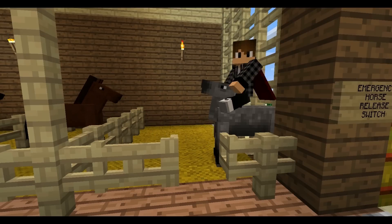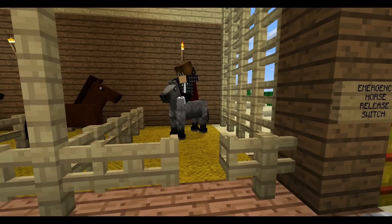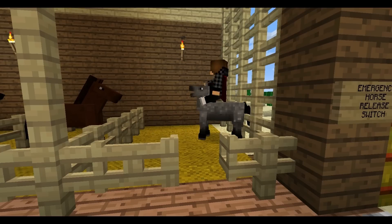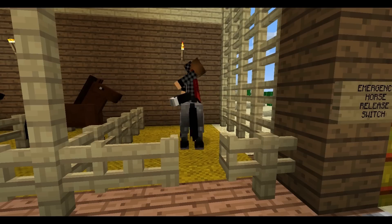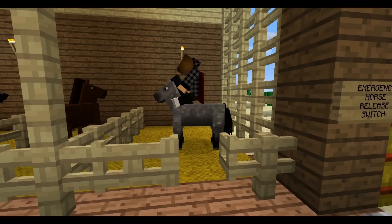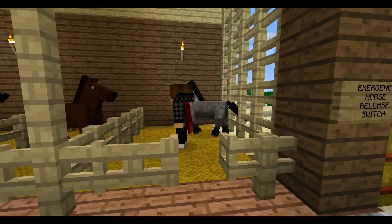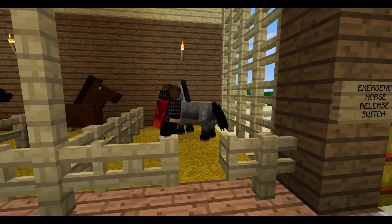Just keep doing this. Back up to the horse, get off the horse, back up to the horse, off the horse, on the horse, off the horse, on the horse. Basically, you're conditioning the horse to love you. I'm sorry buddy, it's going to be a tough life. We've been put together and we have to make this work. Keep doing it. By the way, it's left shift to dismount the horse, right-click to get on, left shift to dismount. Oh, there's the hearts — he loves me.